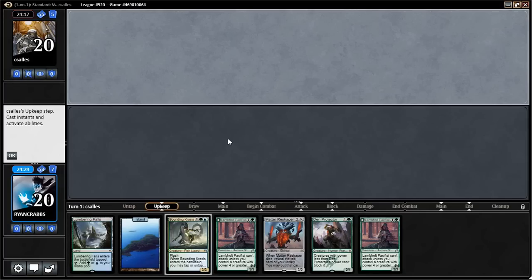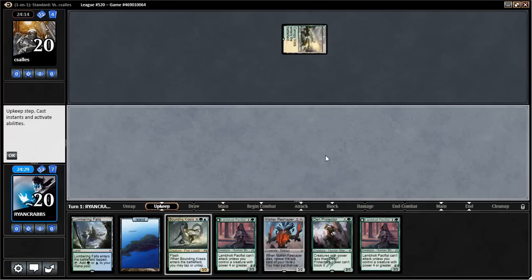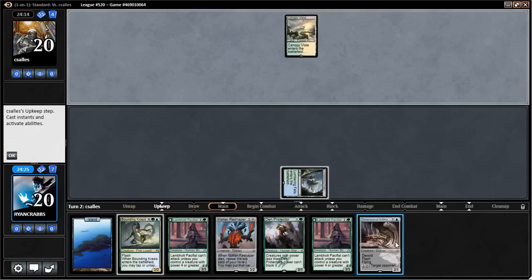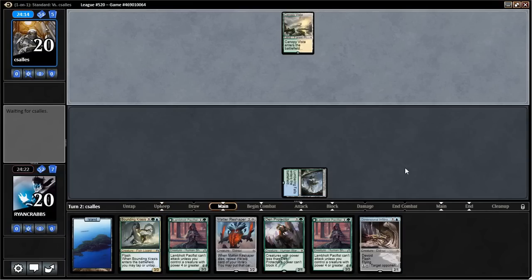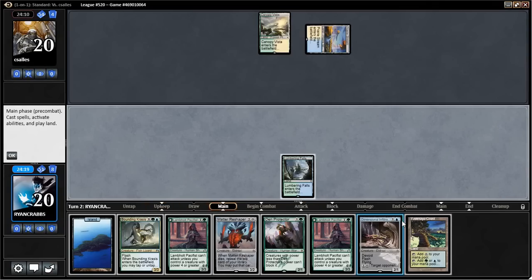A lot of times mulligans do translate into wins. Okay, we can play Pacifist, Pacifist, and then leave up the Krasis as a play. These flash cards play well with our curve. We drew a card off the Scion, so we can just play the Matter Reshaper next turn, and the turn after that we can probably play two two-drops.